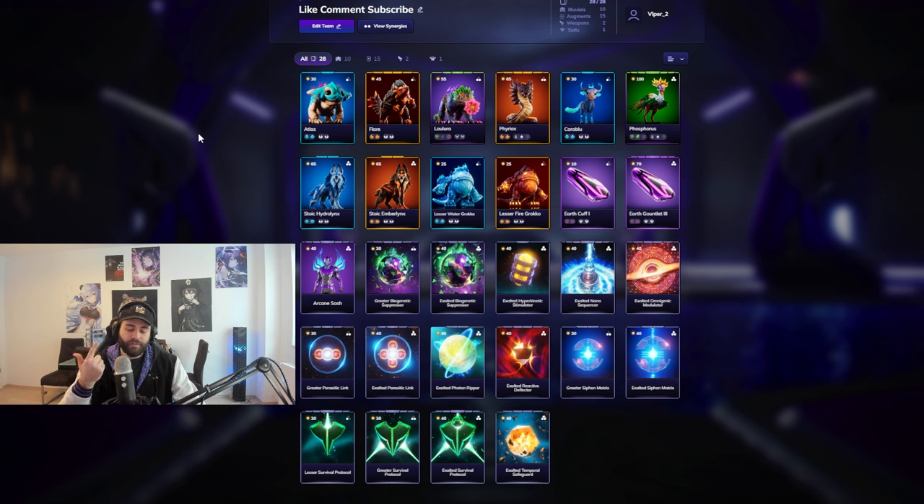You have a rogue in your team so you have access to the enemy backline with Lolura, and that rogue is also a very tanky and disruptive rogue. There's not a lot of intricate things where you have to worry about positioning it slightly to the left or right - it's fine, it's a very tanky guy there to disrupt and be annoying for the enemy. And then you have a ranged damage dealer with Fire Rocks.